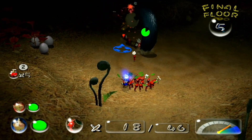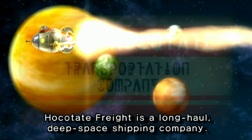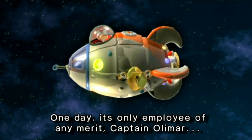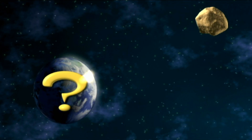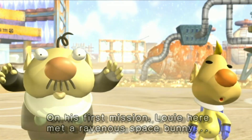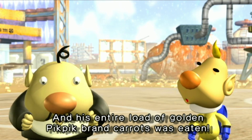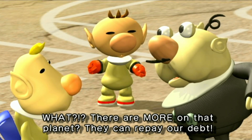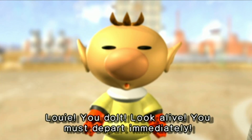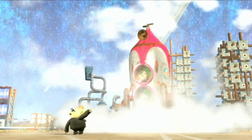Now, let's take a look at Pikmin 2 and see if it manages to top its predecessor. Set after the events of the first game, Captain Olimar returns to his home planet and learns that his co-worker Louie lost a shipment of golden pickpick carrots. The company was forced to take out a massive loan to cover the loss, and the president sends Olimar and Louie back to the planet to retrieve treasure that can be sold to pay off the debt. This is a simple plot, but I do like that the game gives players a glimpse at Olimar's home planet.